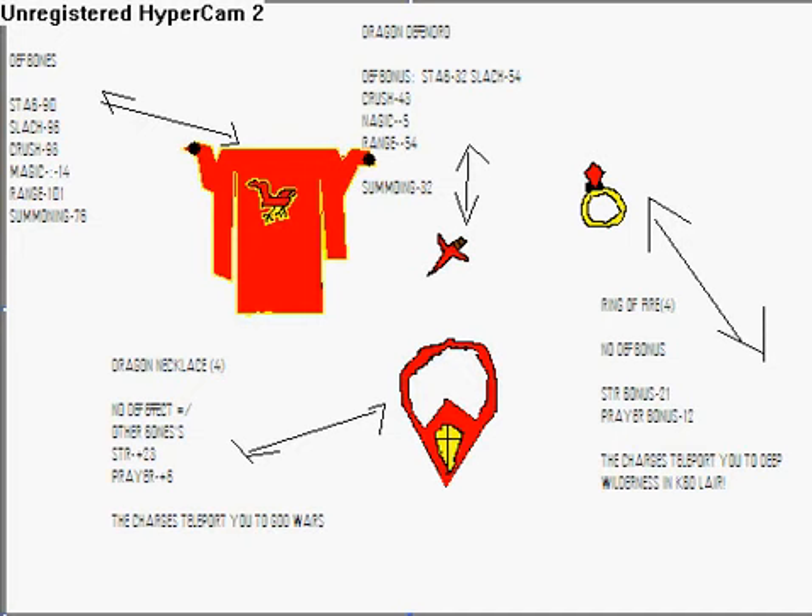The ring of fire is similar to the glory — it also has four charges, no defense bonus, strength bonus of 21, prayer bonus of 12. The charges teleport you deep into the Wilderness in the King Black Dragon lair, which is quite scary.